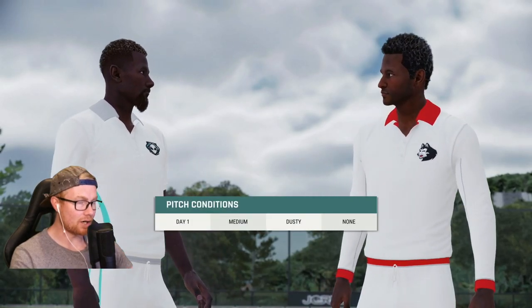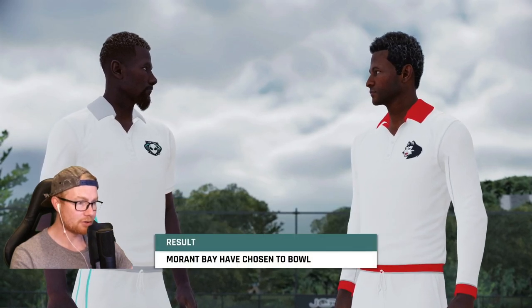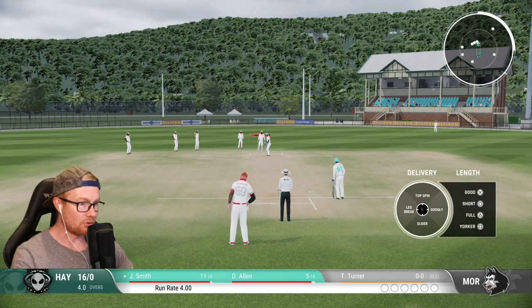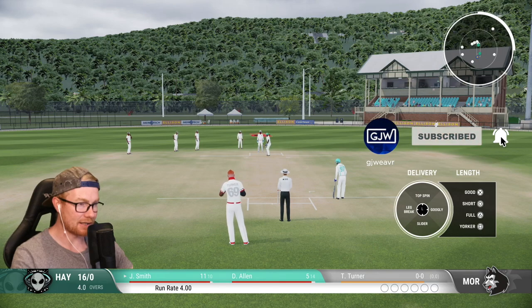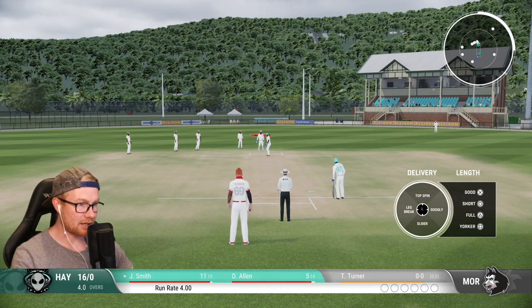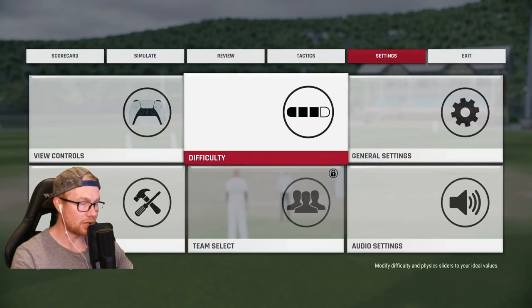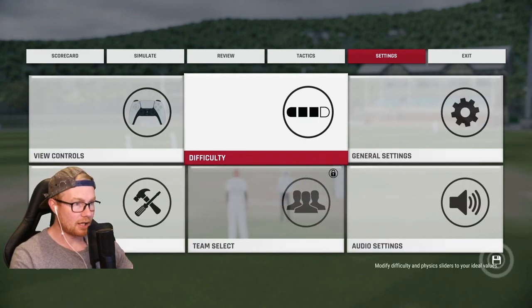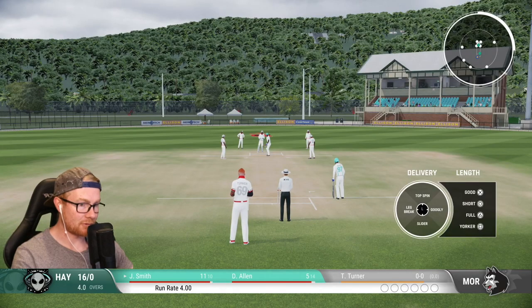Ja Morant Bay have won the toss — medium dusty. Wouldn't be surprised if they have a bowl first, and they are. About to roll the arm over. Oh, I do not like that kit at all — the grey number on the back, you can hardly see it. Not good at all. Anyway, the difficulty is fine: Legend, hardest, hardest, hardest. And this field is no good for what I want to do, so let's change that up.